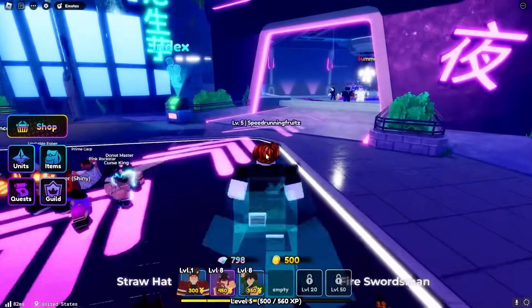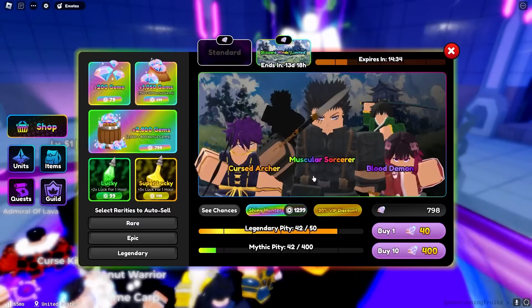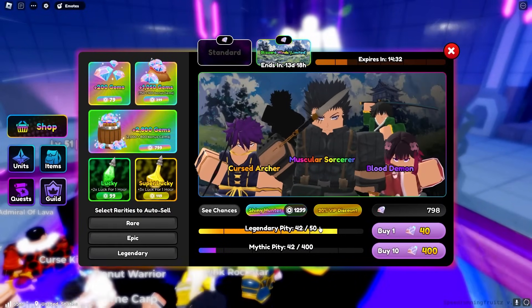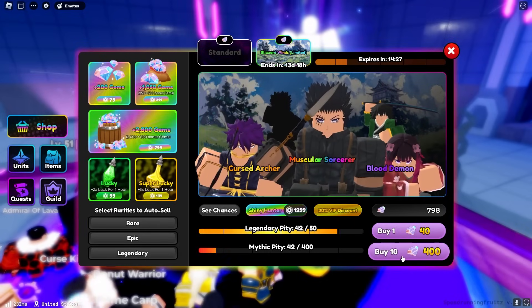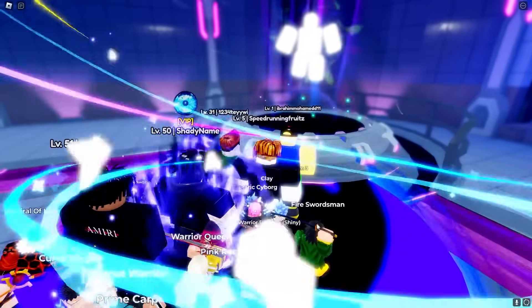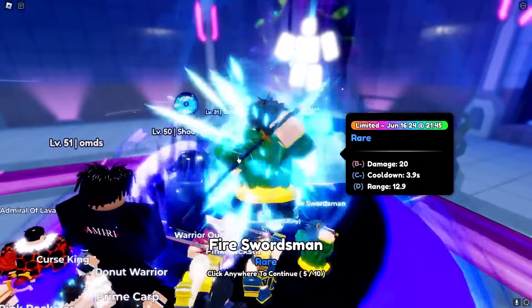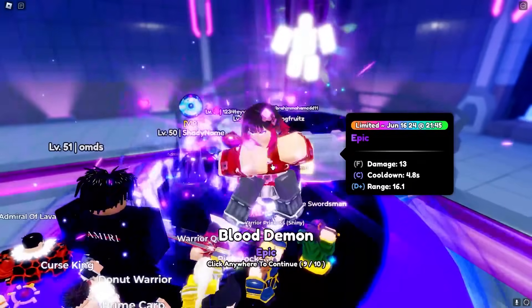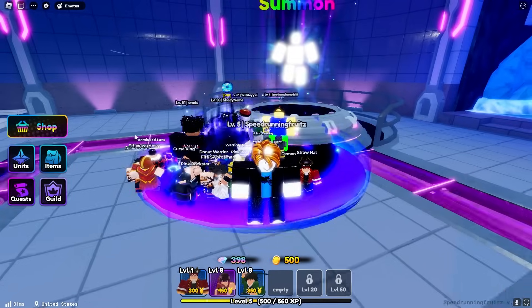We haven't completed the Mob City one yet but we do have 798 gems, which means we can buy a 10-pull. I kind of do need a little bit of help so getting a legendary from pity will be very very useful. We got a legendary as you can see from the flare - that's going to help us out a lot because we basically only have two characters right now. We got the cursed archer which is perfect!